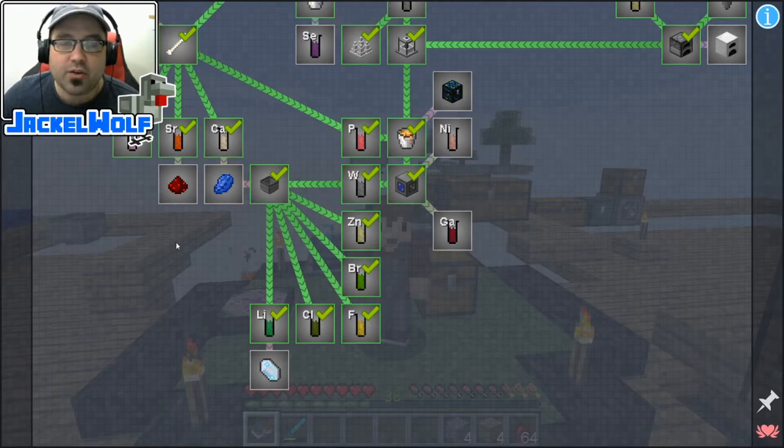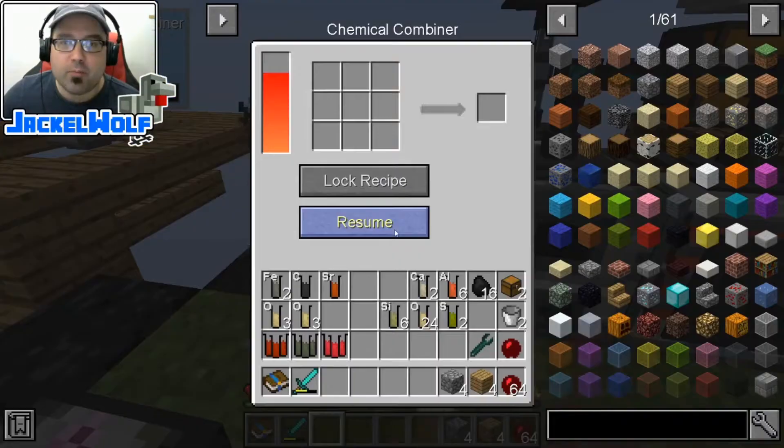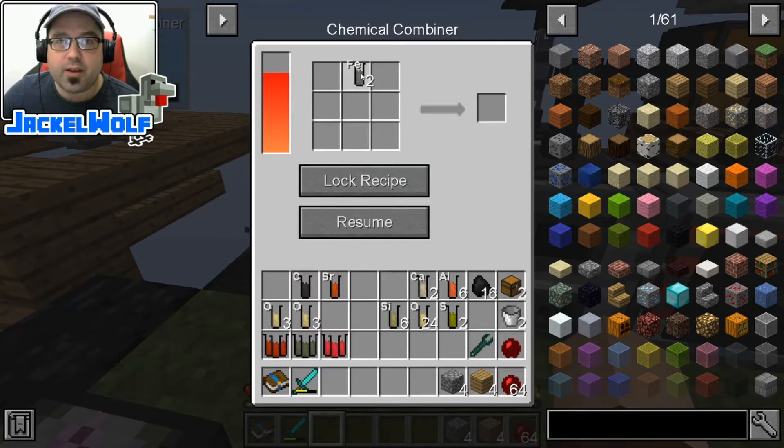This is going to be a useful tool for later on in this world. First off, what we're going to do is we're going to have to make ourselves some Redstone. Now to make Redstone, we're going to need our Chemical Combiner. We're first going to need to make some Iron Oxide. That is going to be two Iron and three Oxygen in our Chemical Combiner, which makes us some Iron Oxide.